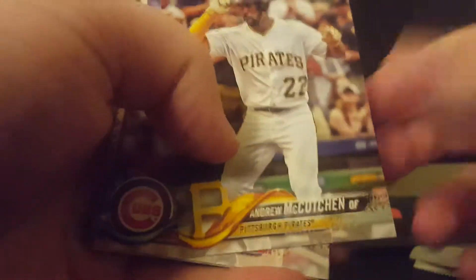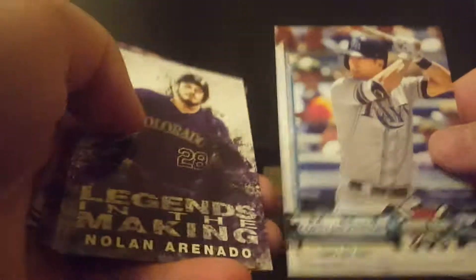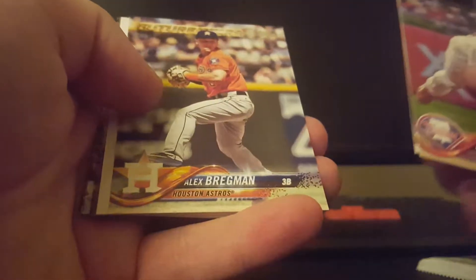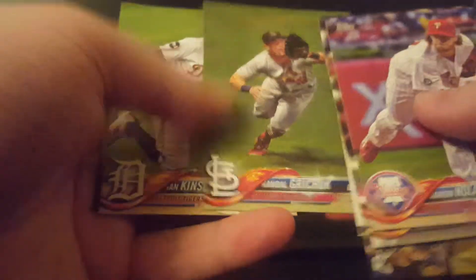I haven't had a chance to look at the checklist yet. I will probably try to put the set together like I did last year - that was a lot of fun. Speaking of Andrew McCutchen, there he is - unfortunately no longer with the Pirates. Also Aaron Hicks, that'll go in the binder, Corey Knebel, Daniel Murphy, Matt Moore, John Gray. Two packs left. Aaron Nola, Mitch Moreland, Alex Bregman Future Stars - nice - Carlos Correa, Evan Longoria, a Brewers card, Red Sox, Randal Grichuk, and Kinsler.